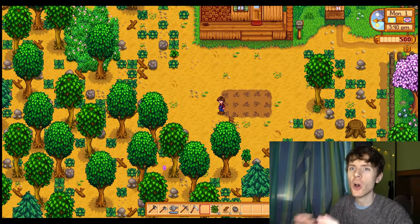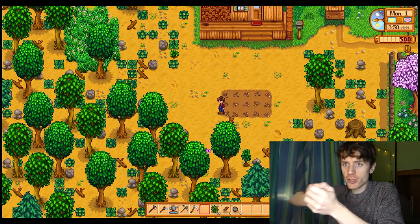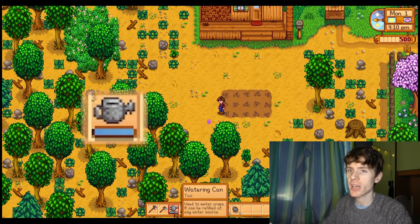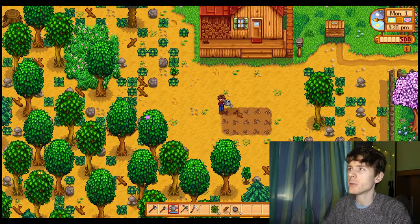We have planted all of our seeds. But we're not done yet, we need to do one more thing for now. We need to water them. We need to water the seeds. Let's get our watering can. Here it is — used to water crops. So these are our crops, parsnip seeds. And we're going to use this watering can to water the seeds. Here we go — just like this, we can water all the seeds.